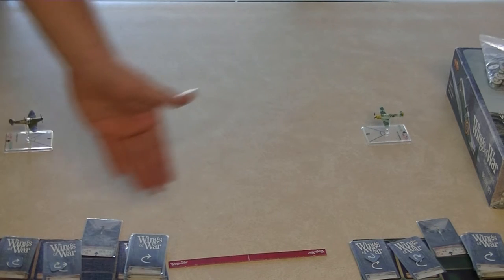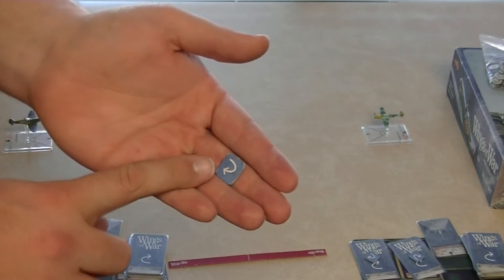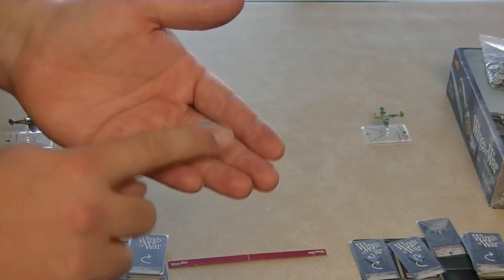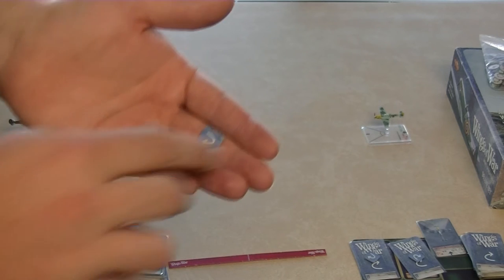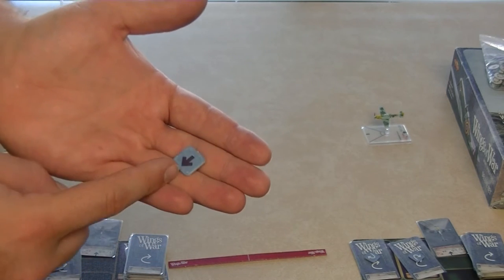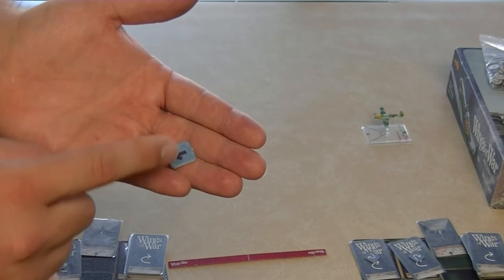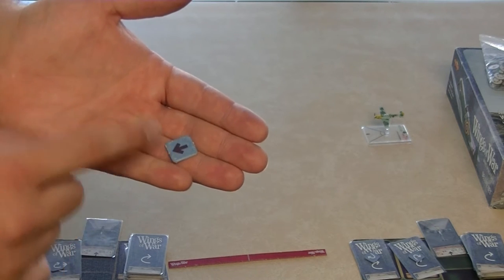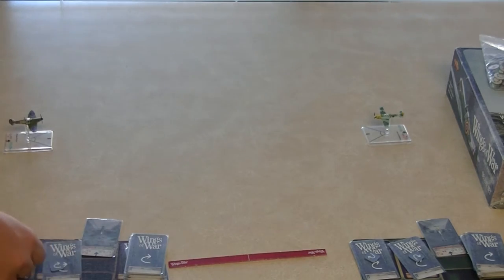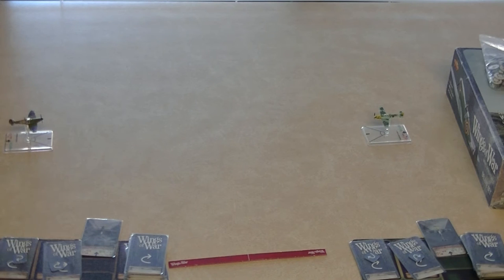After both players pick their cards, they each play one of these speed markers. On the back it'll either be blank or have a whooshy arrow, but on the front it shows whether it's high speed or low speed. Each player has several of these — high speed being black, low speed being white — so they can try to trick their opponent and keep hidden what speed they're going.